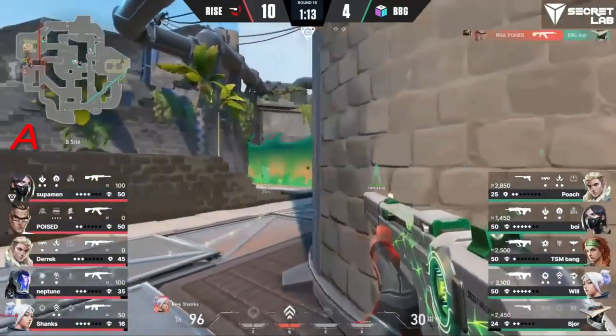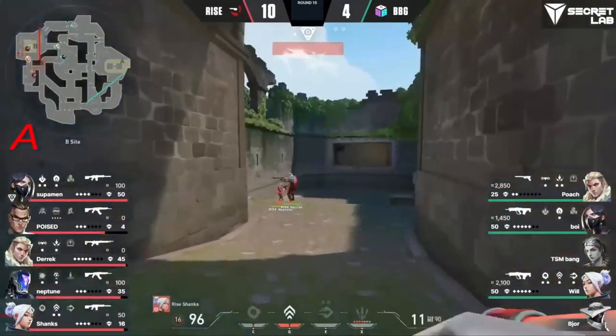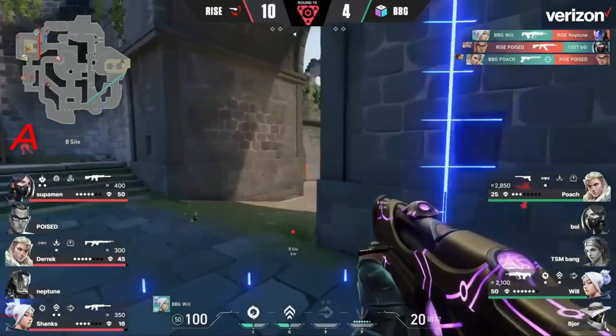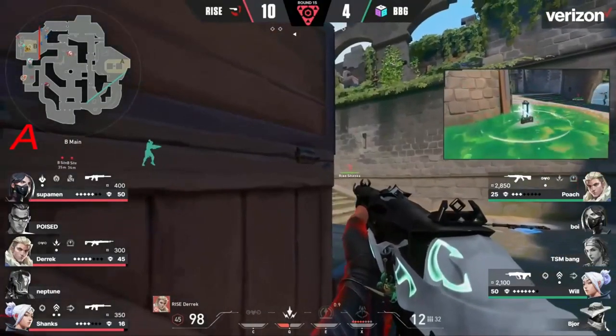We're going to come out at the same time here for Ryze, trying to move inside the site — already dashed in and opening it up. This time there's a Double Snakebite with the Poison Orb. This is going to be difficult for BBG to retake if they don't try to take down Superman. It's very, very difficult right now for BBG to play these Pulse Plants and retakes.